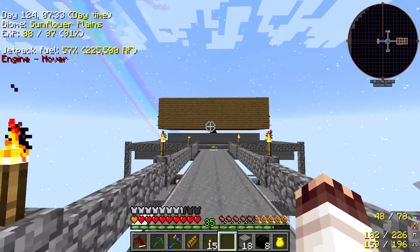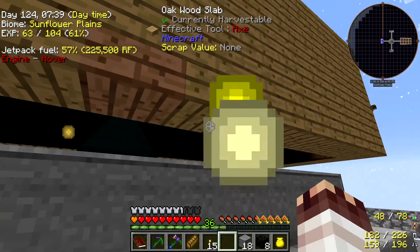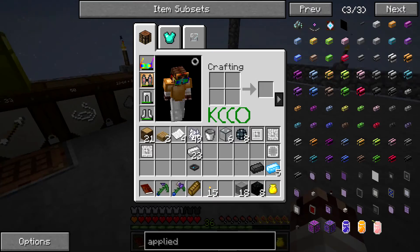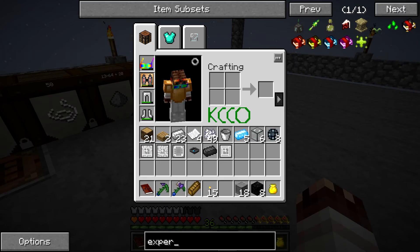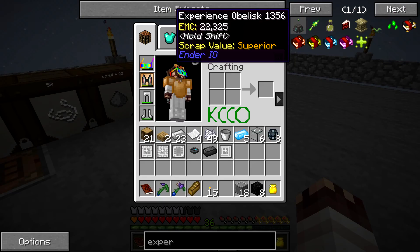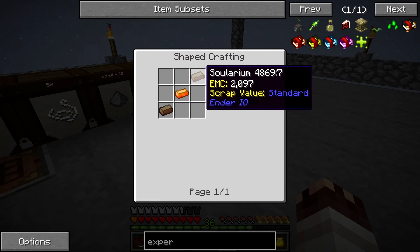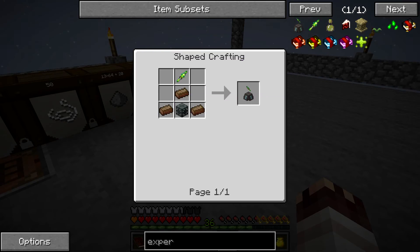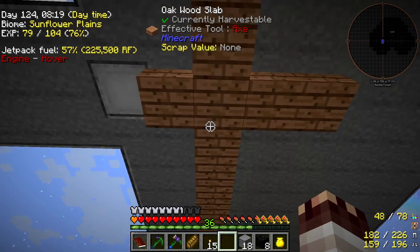Over here, because our mob farm is working really hard, I've had to upgrade its storage. I do need to look into getting something that will store experience — I believe it's called an experience obelisk. That's just some energetic alloy, some solarium, and our machine frame. I'll probably make that between cuts.